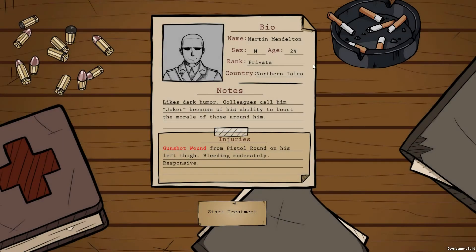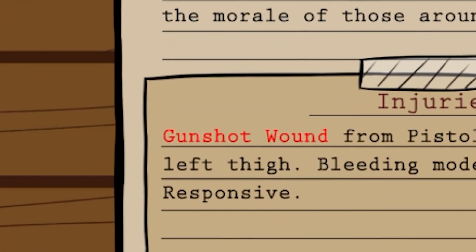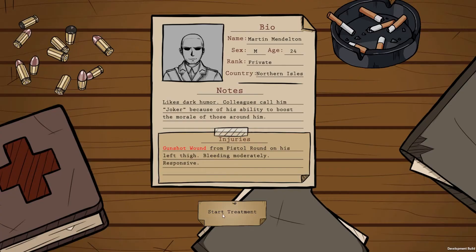In addition to the briefing, the player will also be able to look at their patient's bio sheets. Each patient will have a basic profile detailing their name, gender, age, rank, and country of origin. In the middle of the bio sheets are notes regarding the patient's personality, background, and possible family members. The bottom of the sheet is where the patient's injuries are displayed. The injury as well as its location on the patient's body is bolded in red. Once the bio sheets have been thoroughly looked over, the player will move on to the treatment phase.